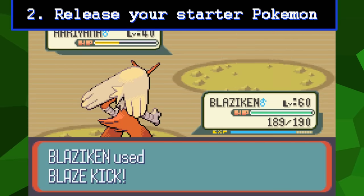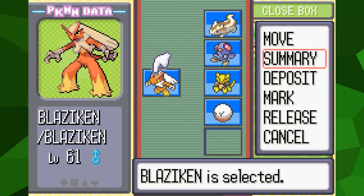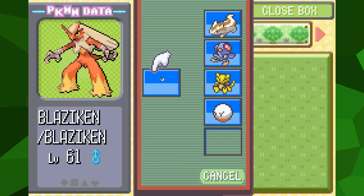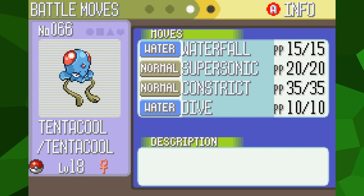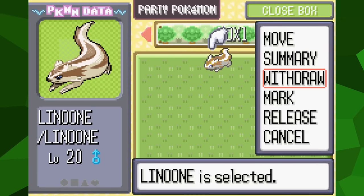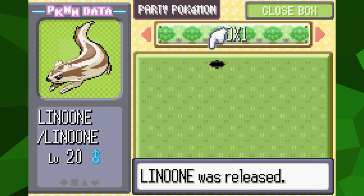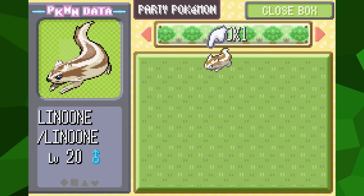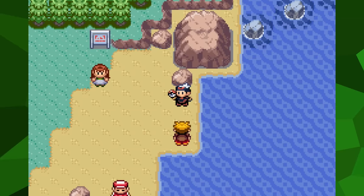Next, release your starter — in my case, Blaziken. The goal is to be left with the HM slaves, the teleporter, and the self-destructor. Next, we need to get rid of the HM slaves, but they can't be released the same way. As I've mentioned in other videos, it's impossible in this generation to release a Pokemon if it's the last user of an HM move like Surf or Strength. Attempting to do so causes the Pokemon to come back, with a message saying it was worried about you. This feature exists to prevent players from accidentally doing the very thing I'm trying to do right now.